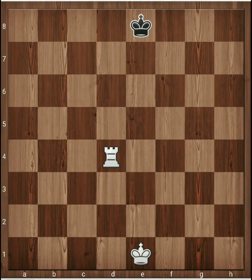The rook has five points and it looks like what is shown here on the d4 square. The rook's five point value means it is equivalent to five pawns.